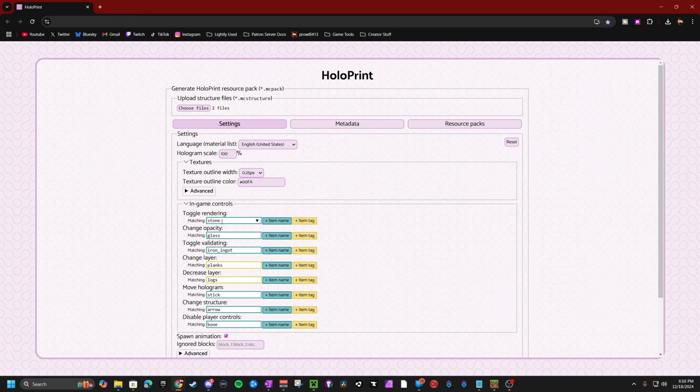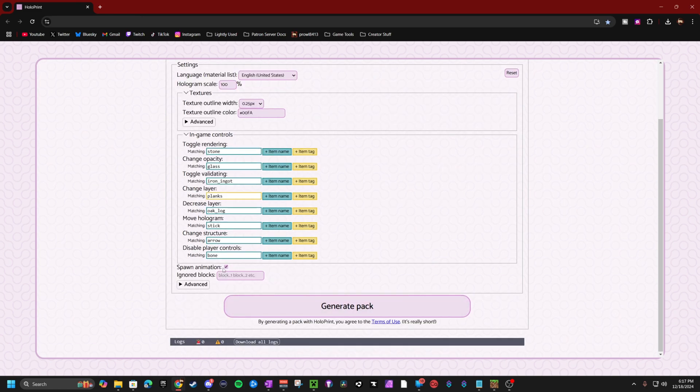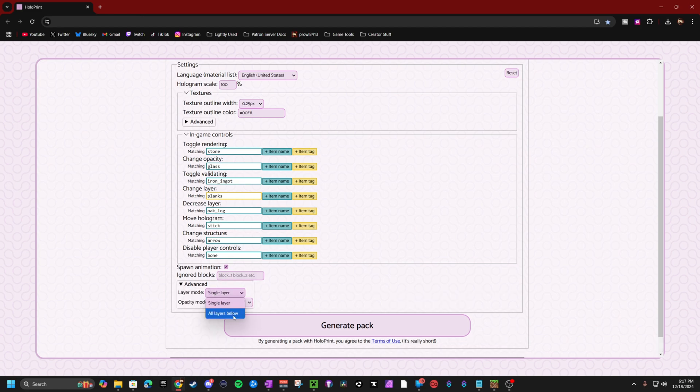The light bluish color here means the item tag has this value — so in this case any kind of planks will do the change layer, and any kind of logs will do the decrease layer. Whereas for stone, glass, and iron ingot it matches by exact item name. I was having a little bit of trouble with the logs one earlier so I'm going to change it to oak log. Everything else worked fine. Spawn animation — you can have that turned off if you want, but I think it's kind of cool so I'll leave it on. There are some advanced options: single layer versus all layers below — I'll talk about that a little bit later.